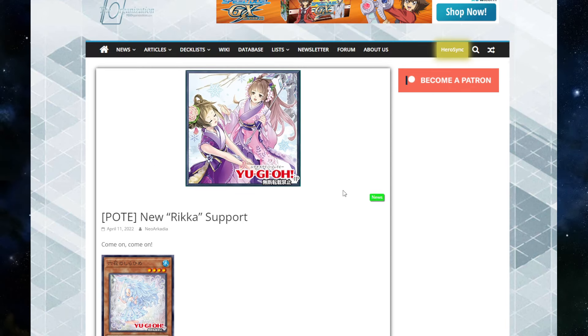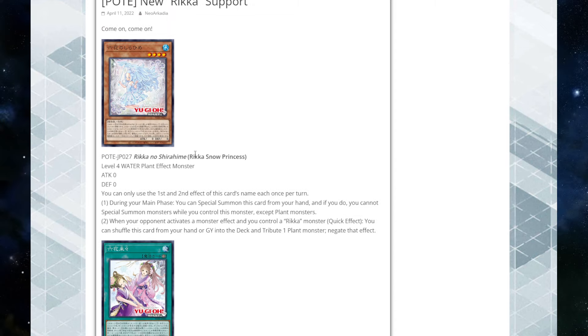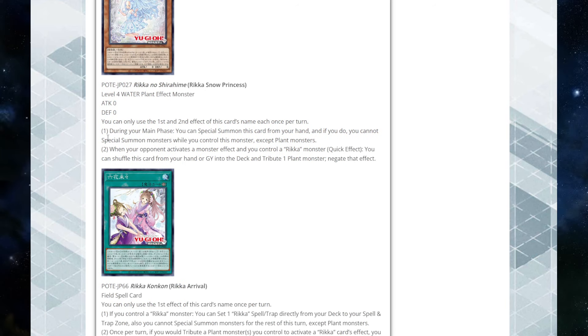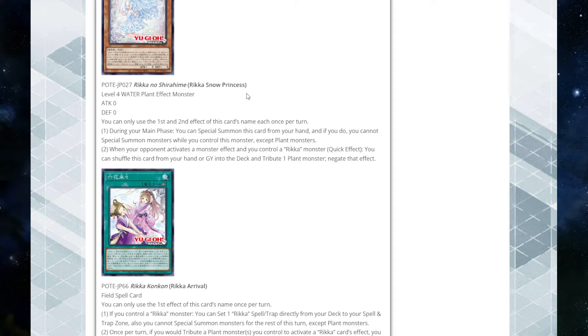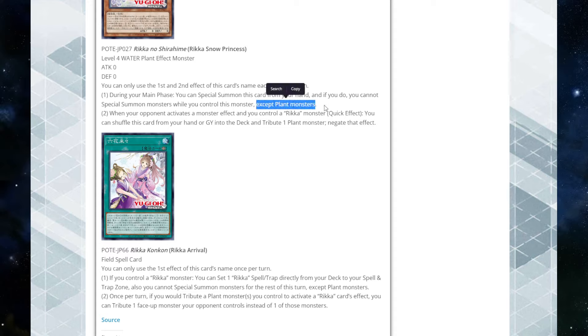I'm going to go over them with you guys and give you some ideas on what you can do. The one-card combo is actually really broken, so we'll cover that later. Basically, we have Rika Snow Princess, which is a level four monster — that's important because it makes Strana, which we'll get to in a minute. It's a rank four, and if it's tributed you can summon a plant Xyz monster from your extra deck and attach it as material.